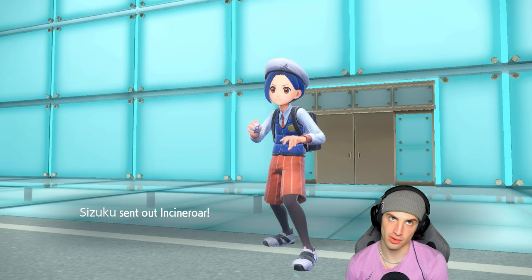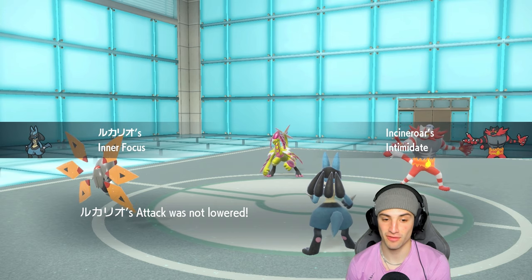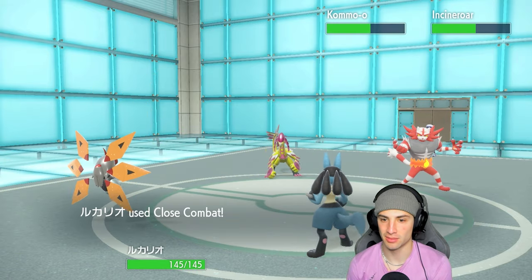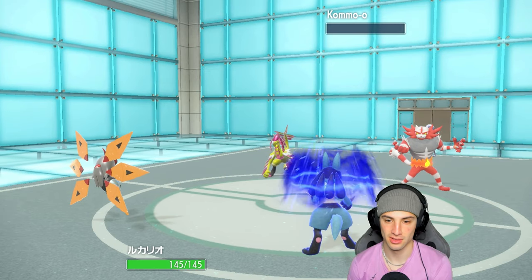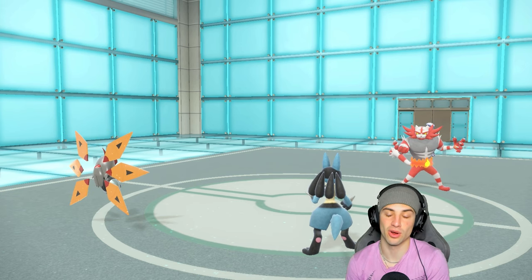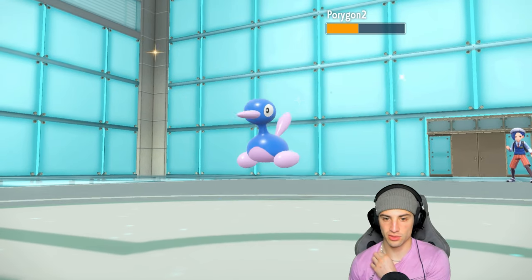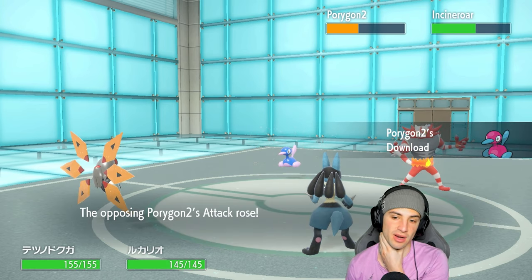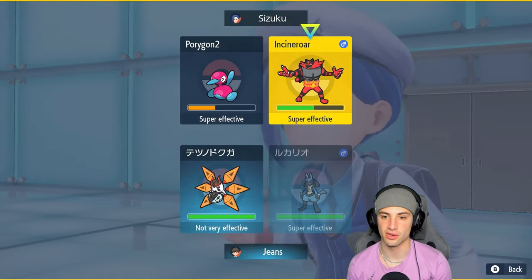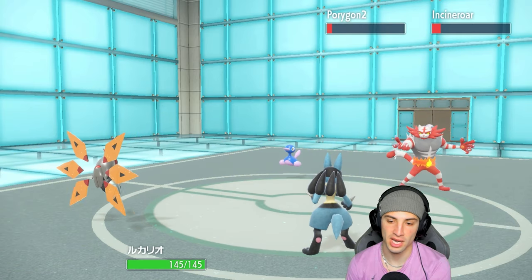They go into Incineroar — I don't mind it one bit. Inner Focus, baby! Sludge Wave flying freely. STAB plus one Close Combat — bye bye Kommo-o, get him out of here! We're sitting in a pristine position. I could swap Lucario to get defensive stats back but at that point I'd just go into Ogrepon. They go into P02 and rip another Sludge Wave. You could Fake Out my Iron Moth, but if you do you lose this game because I just Close Combat your Incineroar and it dies. They don't do that — we've got them both in the red and Close Combat outspeeds regardless.